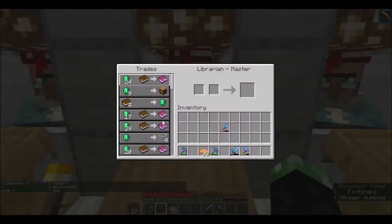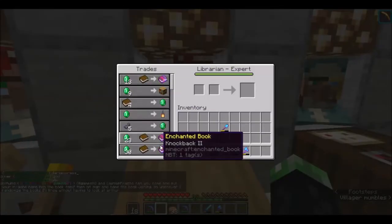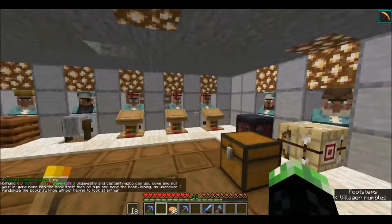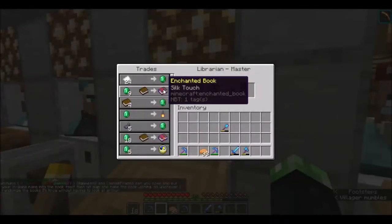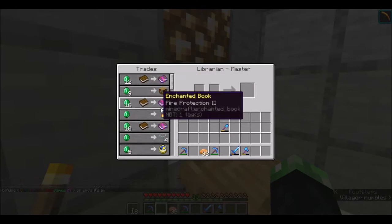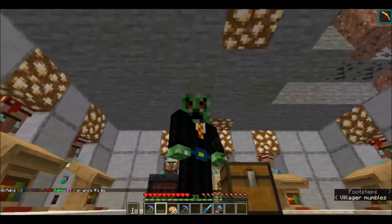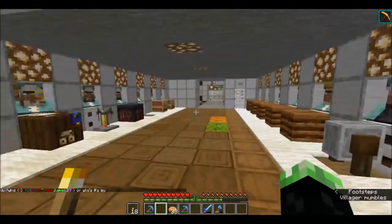We also have some fortune villagers as well. We have a lovely unbreaking villager and mending for 32 emeralds and 22 - I was like oh well. But I got a better one. We did get a beautiful mending villager - I think it's this one here - yeah for 12 emeralds, that has been lowered in price. This is my little area here.